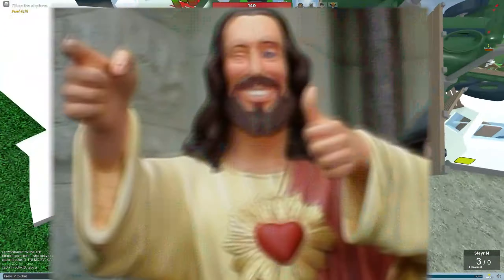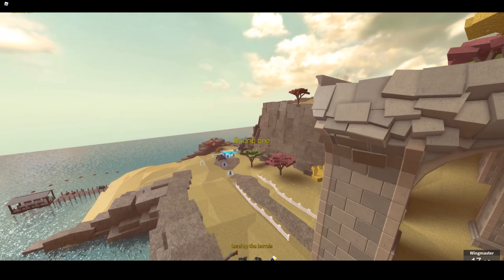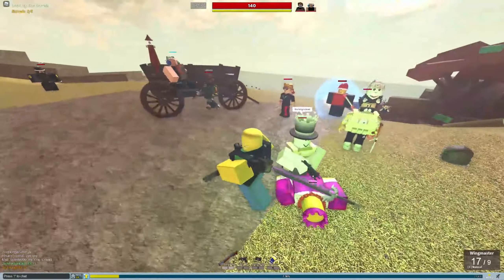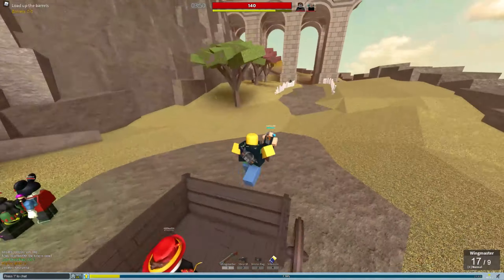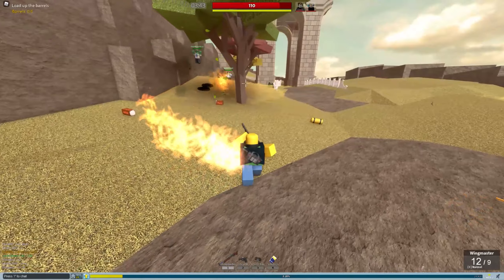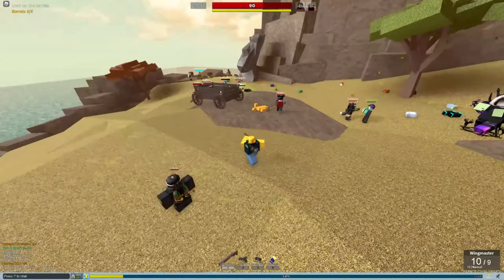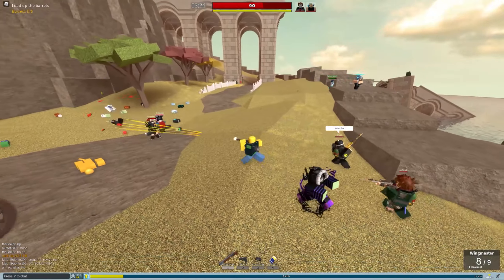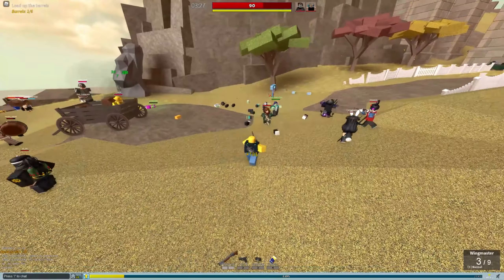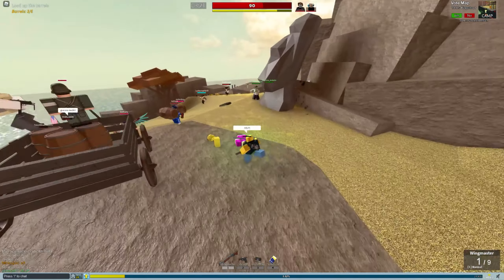The Wingmaster is what you want to go for after you get the MAC-10, or if you just skip the MAC-10 and go from the Remington, you can go to the Wingmaster. The extra ammo upgrade for the Wingmaster is very good, and paired with an ammo bag or a tactical vest you can have quite a lot of ammo. This shotgun is really good at close to medium range, but I'd prefer to use it at medium range so you have some distance from the zombies.